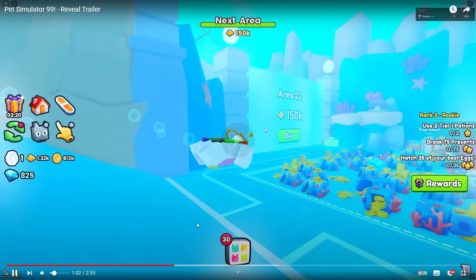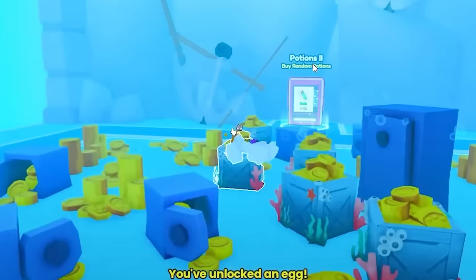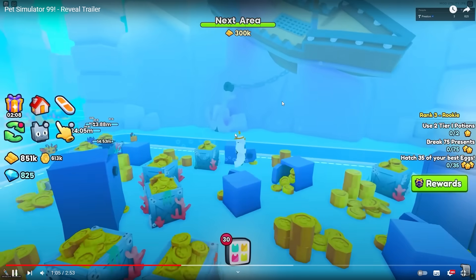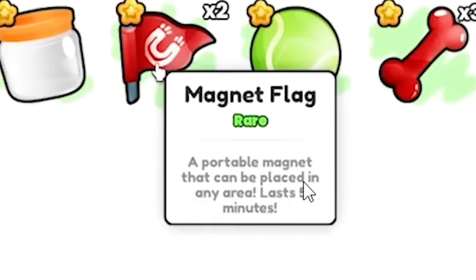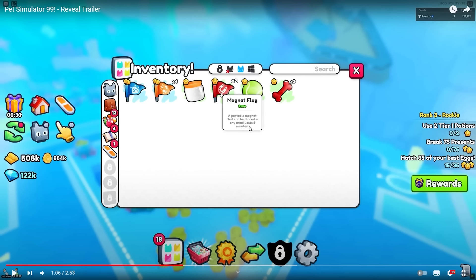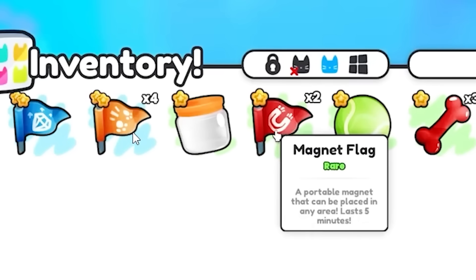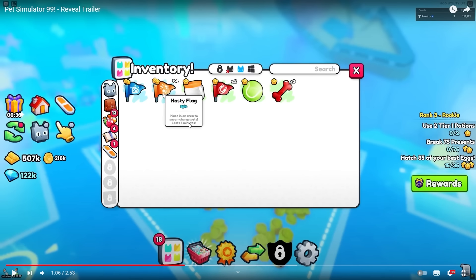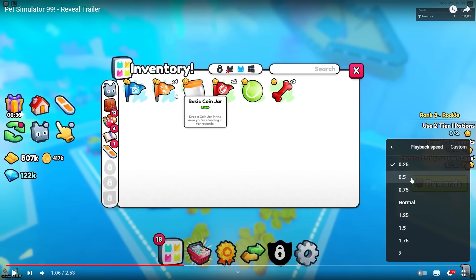He is actually swimming — there is a swimming level. We're in the inventory and he has got a magnet flag: 'rare, a portable magnet that can be placed in any area, lasts five minutes.' So instead of buying the magnet gamepass for Robux, you can get a temporary magnet flag that possibly collects all the coins for you. There are other items: a red dog bone, tennis ball, a jar, and what looks like a diamond flag — maybe you put this down and get more gems per second. 'Hasty flag, epic, place in an area to supercharge your pets, lasts five minutes.' There are a lot of free-to-play incentives. Also: 'basic coin jar, rare, drop a coin jar in the area you're standing in for rewards.'